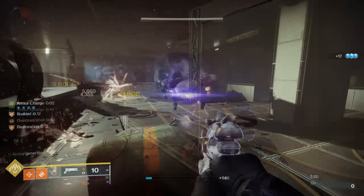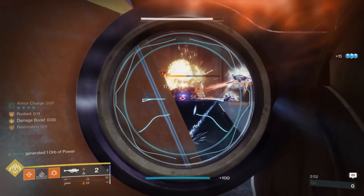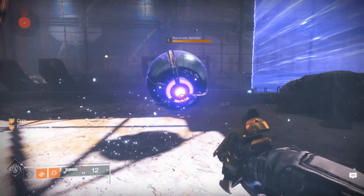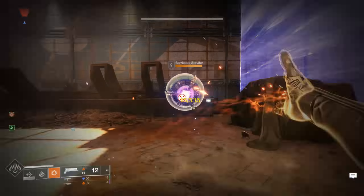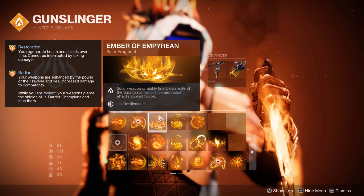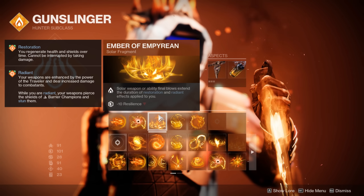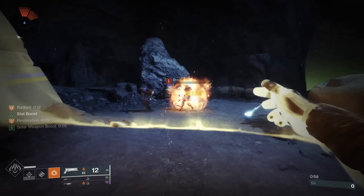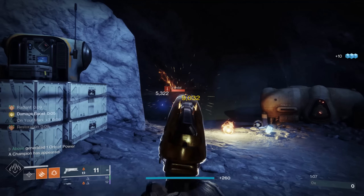This leads us nicely into our fragments, because we're going to be Radiant nearly all the time. First up, we have Ember of Torches, which states that powered melee attacks make both you and nearby allies Radiant — key to our neutral game, as this 25% damage buff steps up our add clear while also giving us intrinsic anti-barrier. Next, we have Ember of Solace, which states that Radiant and Restoration effects have increased duration, taking the base Resto timer of 4 seconds and base Radiant timer of 8 seconds and extending them by 50% — up to 6 seconds and 12 seconds respectively. This pairs with Ember of Empyrean, which states that Solar Weapon and Ability Final Blows extend the duration of Radiant and Restoration effects.